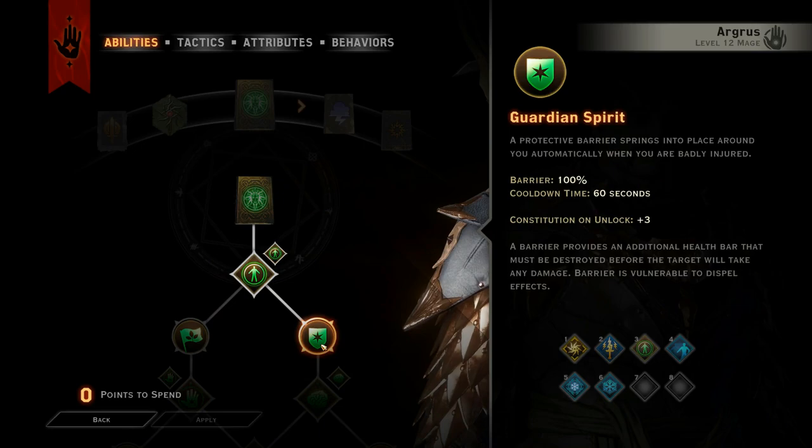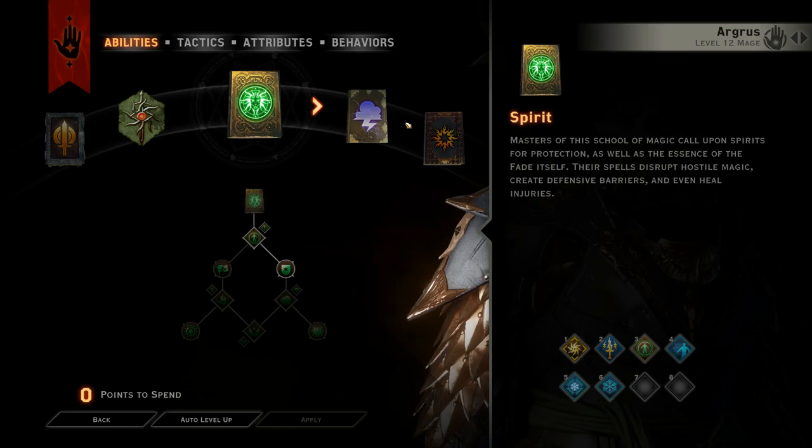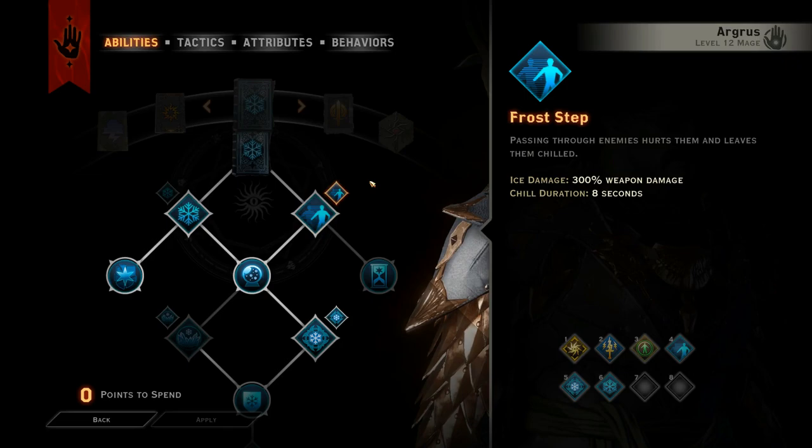In the Spirit Tree, I got Barrier so that I can put a barrier on myself, and Guardian Spirit, so that a barrier will pop up automatically anytime I'm in danger. So that's why I got those ones. I think it's a decent idea.